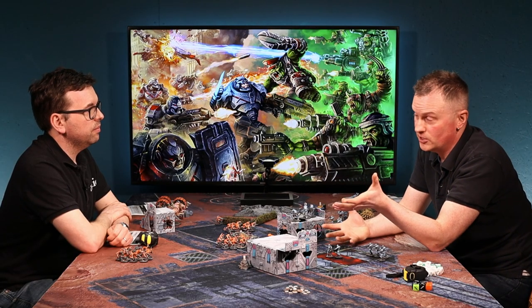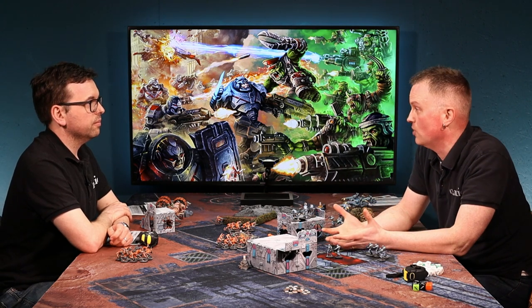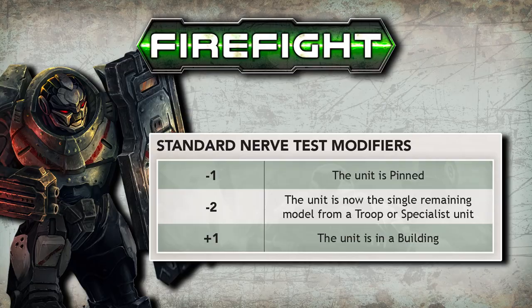Some models like commanders might have the Inspiring keyword — similar to Kings of War, though it's a six-inch range — and that gives you a reroll on any failed nerve test. Units that are pinned are at minus one to their nerve test.